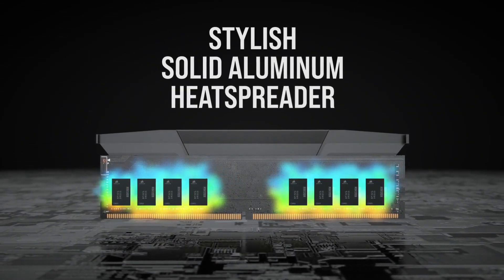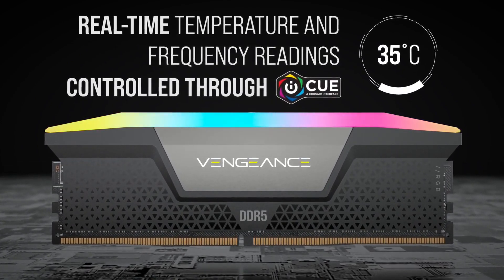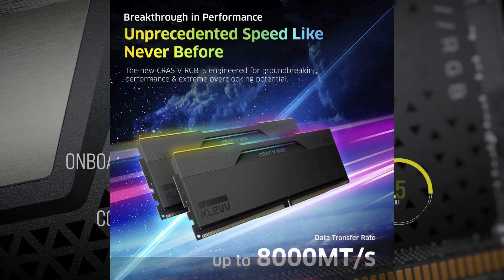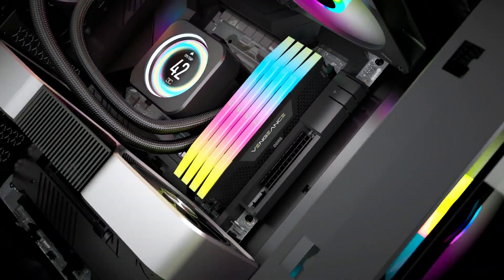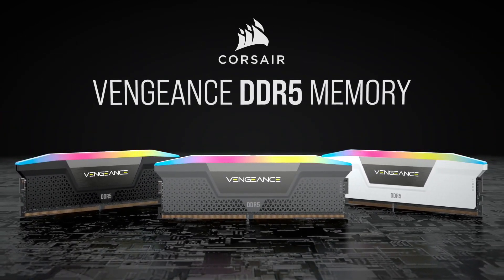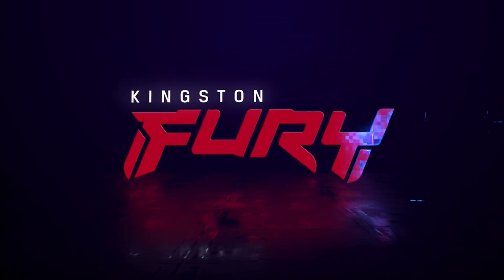Frequency is the spec that most people use to identify a memory kit. While the best DDR5 RAM for gaming can have frequencies of up to 8,000 MT/s, you can also consider DDR4 RAM for gaming. But how exactly does frequency affect your RAM's performance? RAM frequency — the need for speed. You can consider frequency, or transfer rate, as the speed at which data is transferred from your storage to your memory.